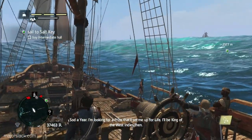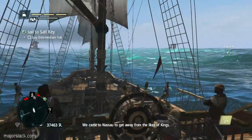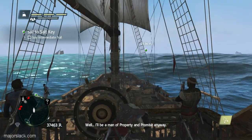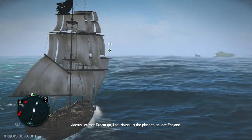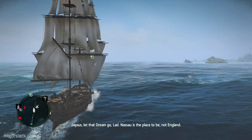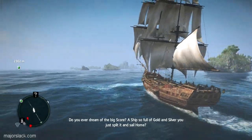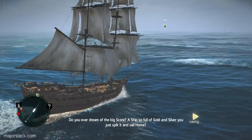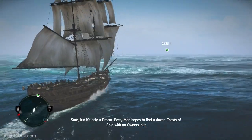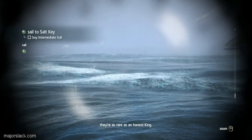I'm looking for a prize that'll set me up for life - I'll be king of the West Indies then. We came to Nassau to get away from the likes of kings. I'll be a man of property and promise anyway. Nassau is the place to be, not England. Do you ever dream of the big score? A ship so full of gold and silver - just split it and sail home? Every man hopes to find a dozen chests of gold with no owners. They're as rare as an honest king.